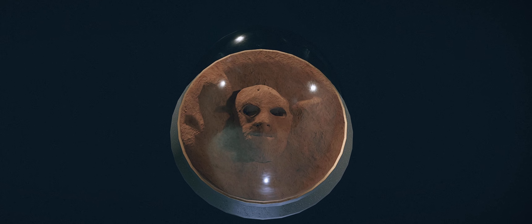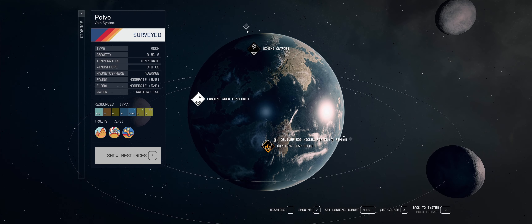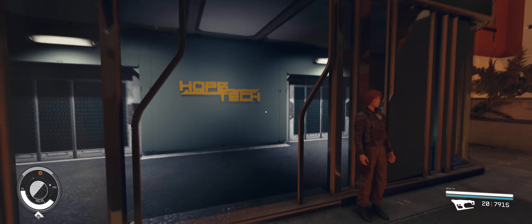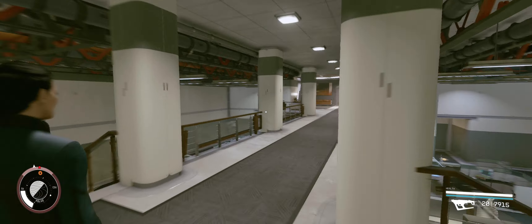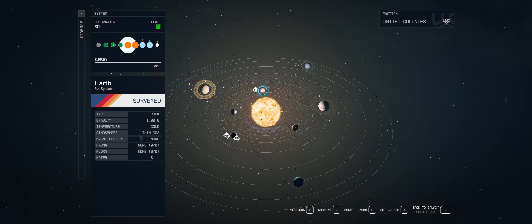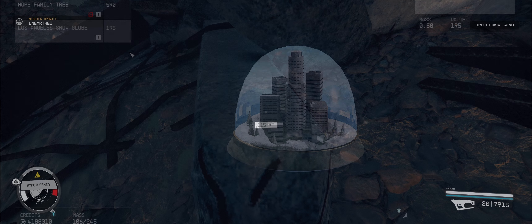Our fifth quest to collect the Los Angeles snow globe is triggered by stealing the book Hope Family Tree in Hopetown, on planet Pulver within the Valo star system. Once you have landed, head on over to the main Hope Tech building. Once inside, make your way to Ron Hope's office at the top. Follow the path up the stairs until you reach his office as shown on screen. On his desk, you will find the book Hope Family Tree, which will start our quest. Head back to Earth to the new Los Angeles landmark. Upon landing, follow the path on screen to find the Los Angeles snow globe at the foot of the US Bank Tower.